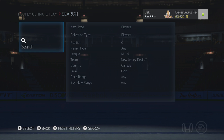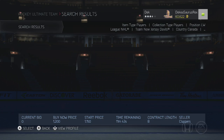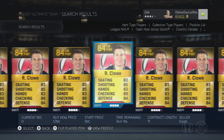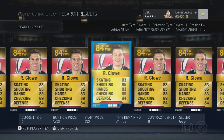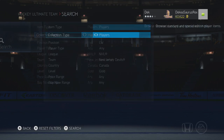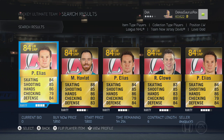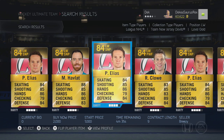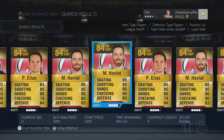The next player is on the Devils as well. This guy was pretty good last year, but the year before that was even better. The next player is Martin Havalat, which you could probably get for around 700 to 1,500 pucks — very, very good and very, very fast.